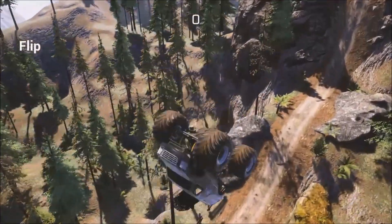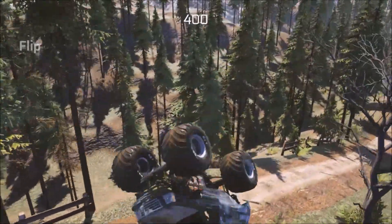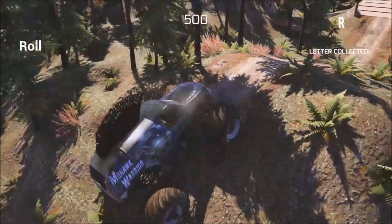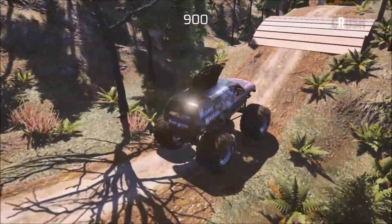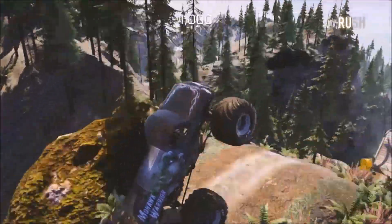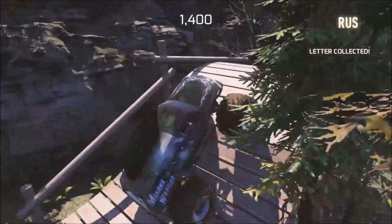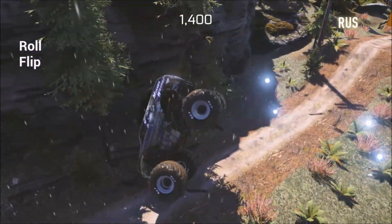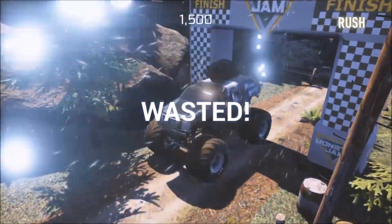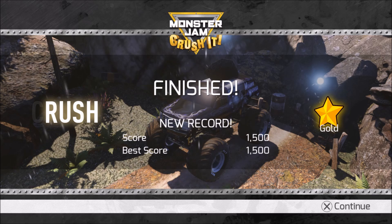Here we go, let's see what we can do. Double backflip! We almost crashed with that front flip but we're still going. We did a double roll. We're scoring some big time points. Another double backflip and we landed it. We landed backwards and we're going to finish it up going backwards — totally awesome! We got a new record and a gold star. What a run.